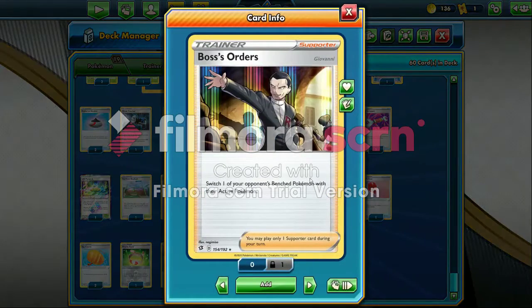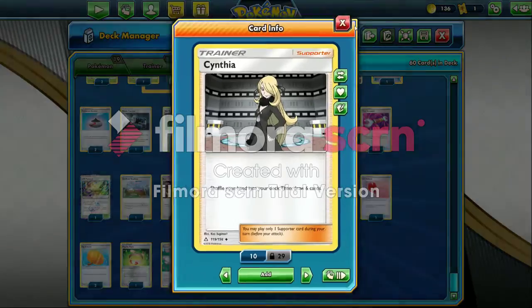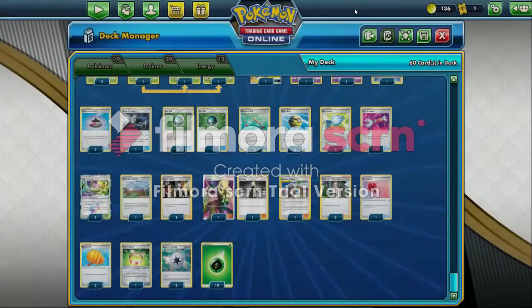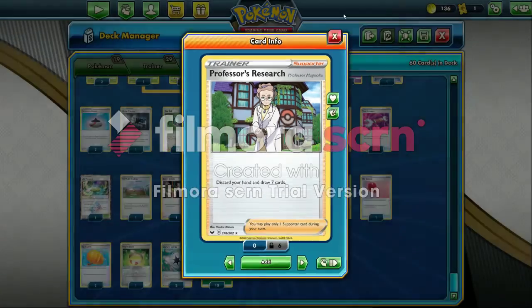I play one Boss's Orders so you can gust up Pokemon. I play two Cynthia for shuffle draw. I play one Guzma and Hala because I have Tool Cards, Special Energy, and Stadium, so it's an easy way to get them. I also play three Professor's Research for aggressive discard draw — just discard my hand and draw seven.